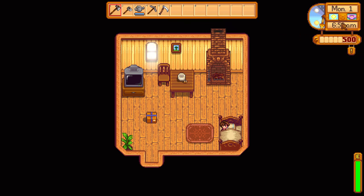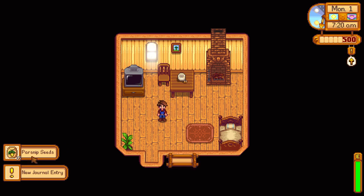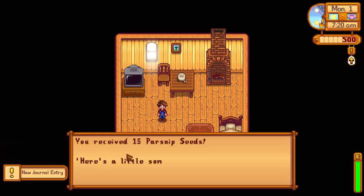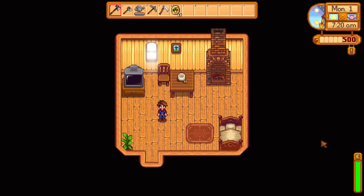Time is flying by — it's already 6:50. We've got some energy. Oh, what's that? How do we pick it up? Right click. Parsnip seeds — you receive 15 parsnip seeds. 'Here's a little something to get you started. Mayor Lewis.' Oh, what a nice guy — he gave us some seeds to start off our farming. Awesome.